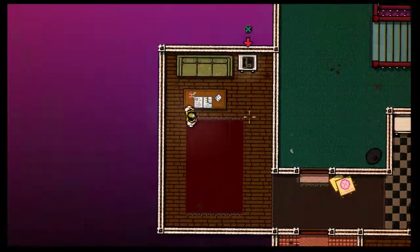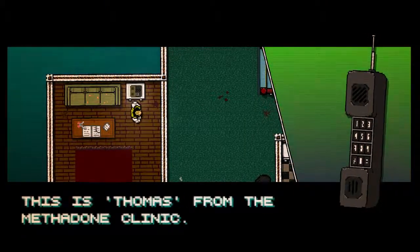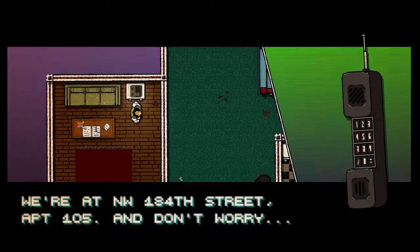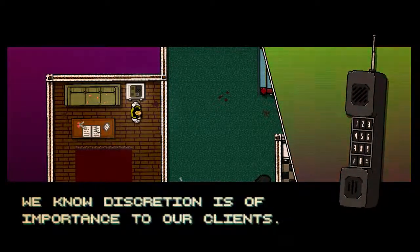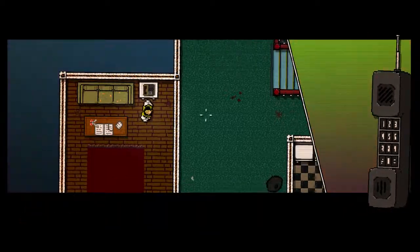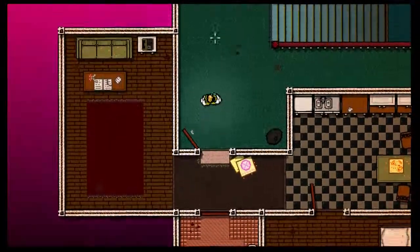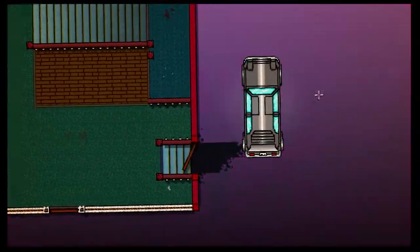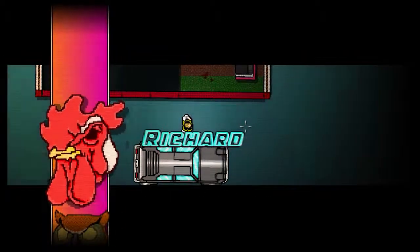Same old thing again then. Pick the phone up. 'You have one new message. This is Thomas from the Methadone Clinic. We've scheduled a short meeting for you tonight. We're at 184th Street, Apartment 105. And don't worry — we know discretion is of importance to our clients.' Of course. End phone call. The old pizza box there. Back in the old car. Second chapter: Overdose. Tip: you can throw weapons. Yep, I know that.